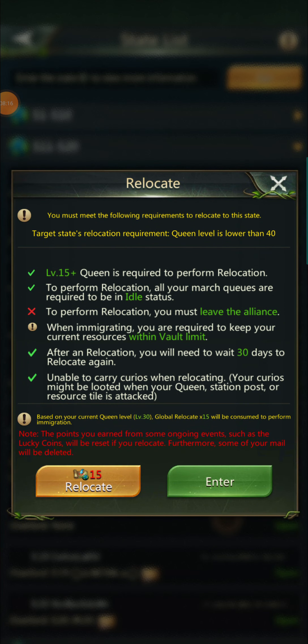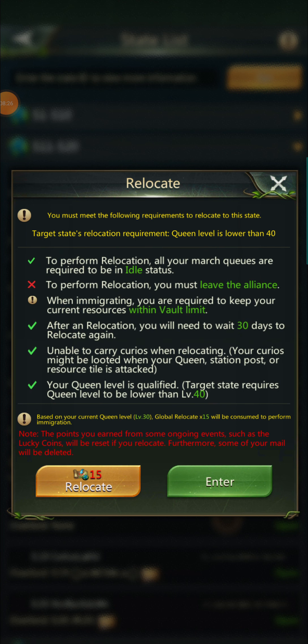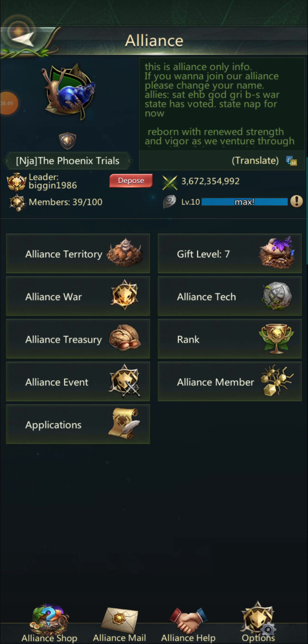After a relocation you will need to wait 30 days to relocate again — that's to help prevent people from jumping states constantly. Also, you're unable to carry curios when relocating; your curios might be looted when your queen station, post, or resource tile is attacked.